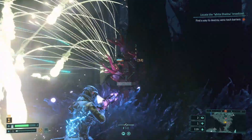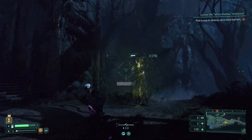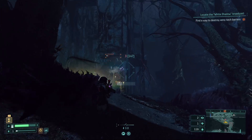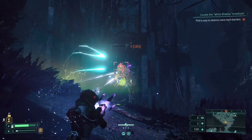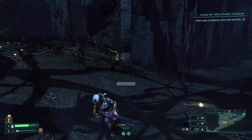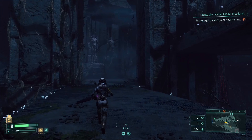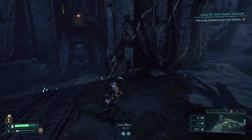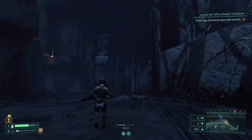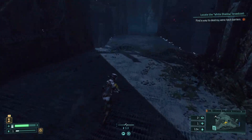There goes our shield — alright, we gotta keep dodging here. This thing has a bit of a teleport to it, I assume. Yeah, this seems to be much better at close range than long range — so maybe that's my issue. We don't have any more shields so we have to keep that in mind, we got to be really careful.